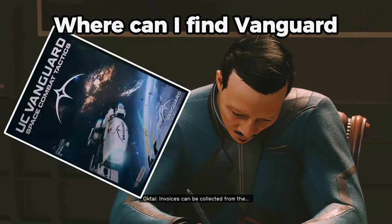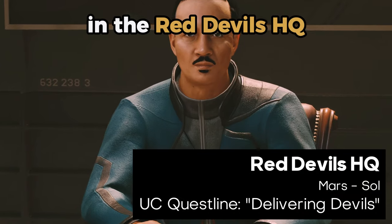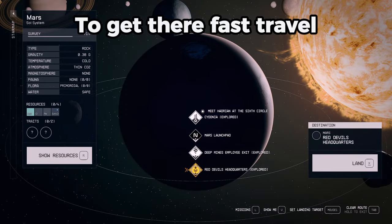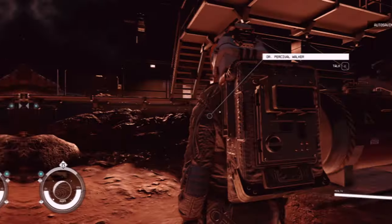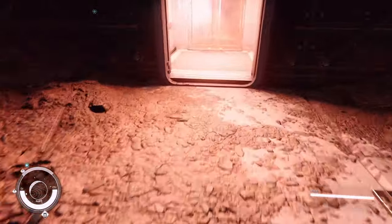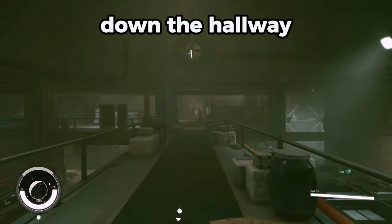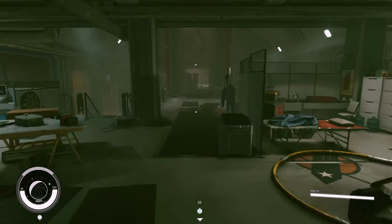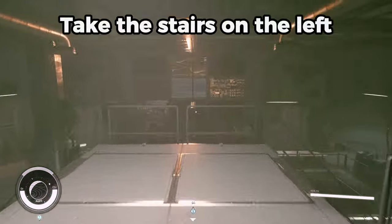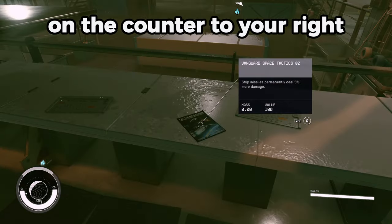Where can I find Vanguard Space Tactics Issue 2? This magazine is located in the Red Devils HQ. You will run across this in the UC Vanguard questline Delivering Devils. Fast travel to the Red Devils Headquarters located on Mars. Walk up to the elevator and enter the Red Devils HQ. Walk straight down the hallway, take the stairs on the left, follow along the railing to your right. The magazine will be located on the counter to your right.